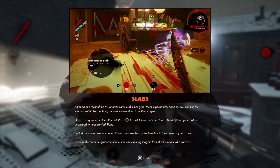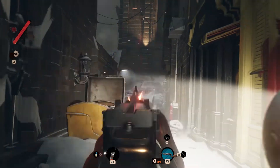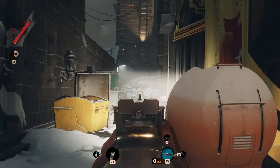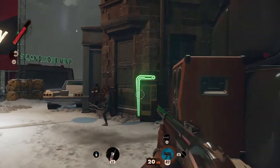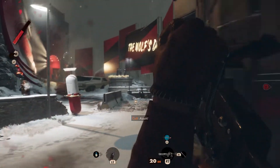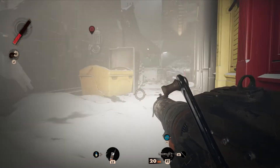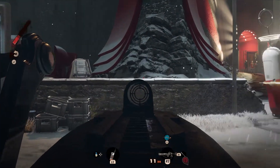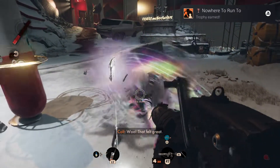These powers are gained by either killing the visionary that has them, or killing Juliana. In my opinion, killing Juliana is the easiest way of doing this. You could be playing a couple of maps going through the day and Juliana could come multiple times. Within the first three or four hours of the game I killed her about five or six times, and she will always drop a power.